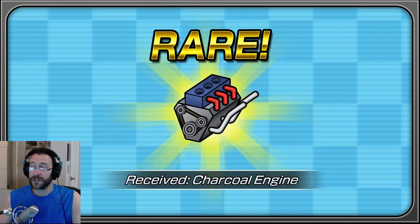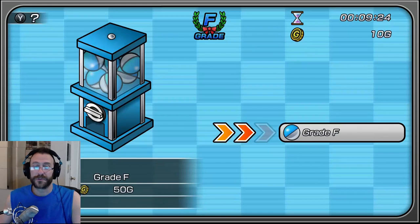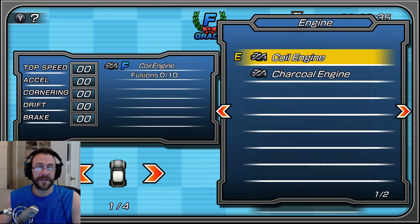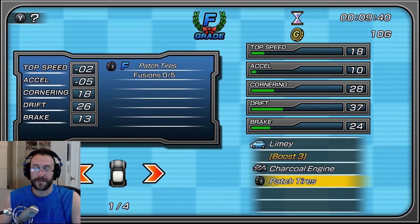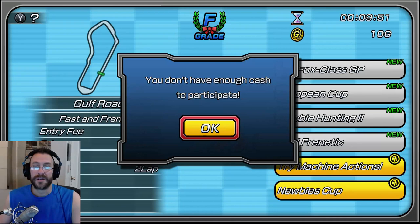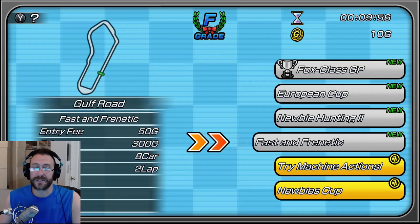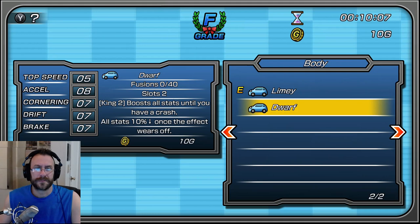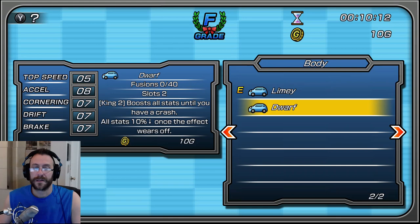Let's throw down the Gacha wheel a few times — we can do it twice. A new car — wow, just like that! The Dwarf boosts all stats until you have a crash, then all stats minus 10% once the effect wears off. So you have to go without crashing. I don't think I want that car. We got a rare car right off the bat so I think that's helping us out. Oh, a rare charcoal engine — 8, 8 with no negative impact. Sweet.